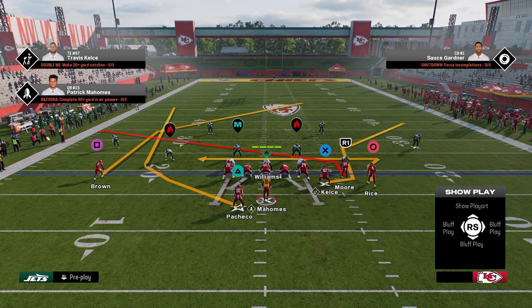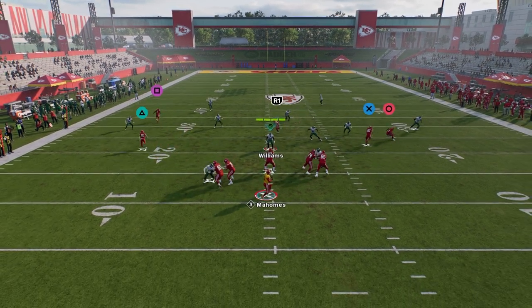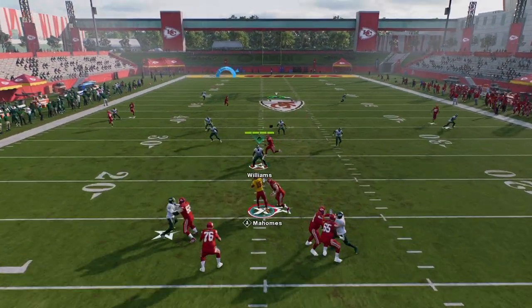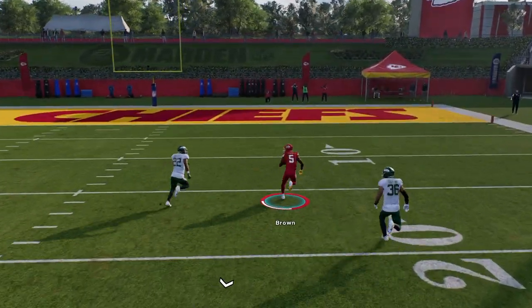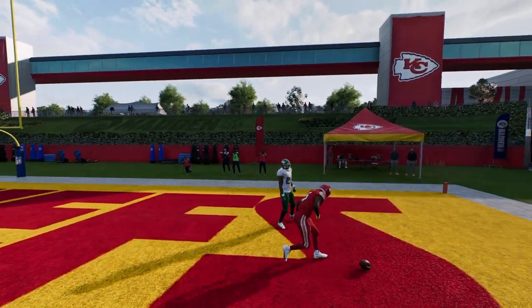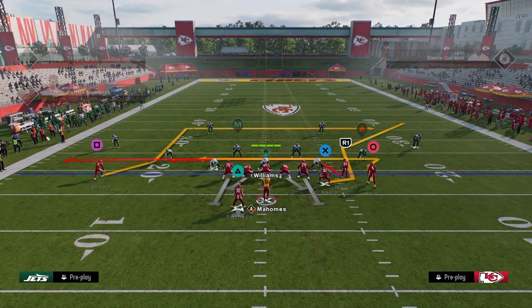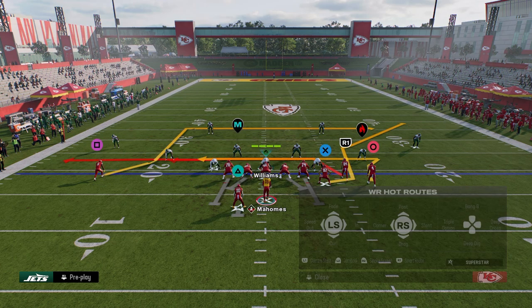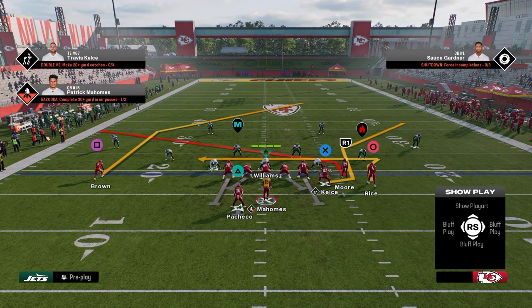We're going to put a slant to our slot receiver, and then we have this tight end corner to pull the deep half. If you didn't have the tight end corner, you could hot route a corner route with the new hot route mechanics. Basically, you're going to see that this opens up a massive void in the middle of the field. If you don't have the ability to put your running back on a wheel, you can just block him — this concept still basically applies.